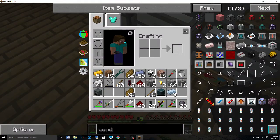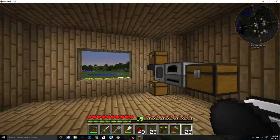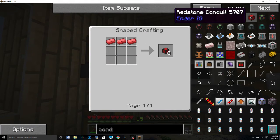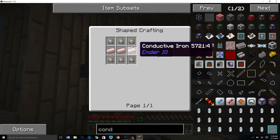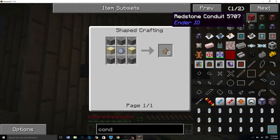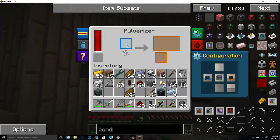Let's just take some redstone. I'm going to use these to transfer power from now on because they transfer a little bit quicker. Actually wait — we want energy conduits, not redstone conduits. The recipe needs gravel, clay, sand... conductive iron, which is iron and redstone. That could be a problem.